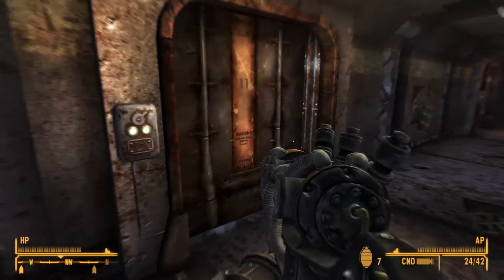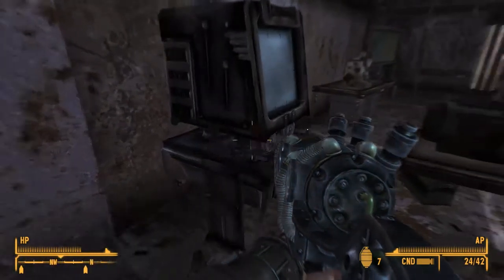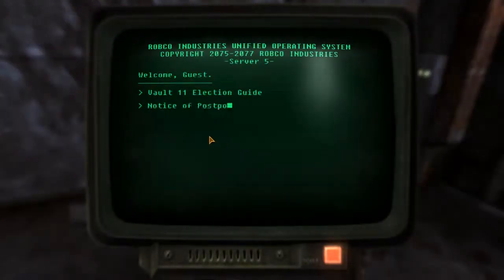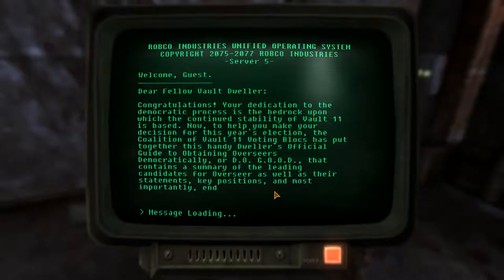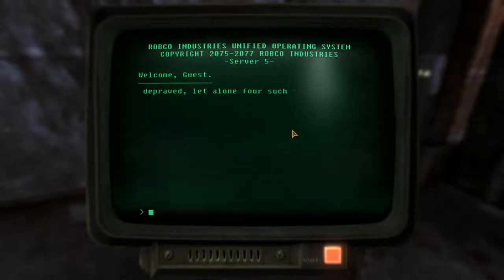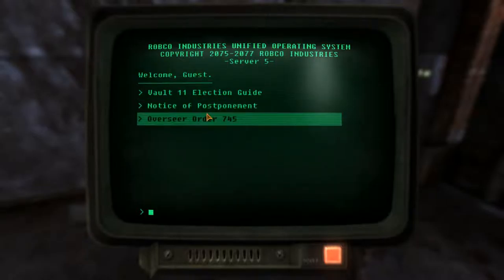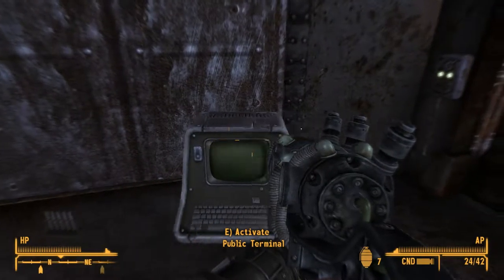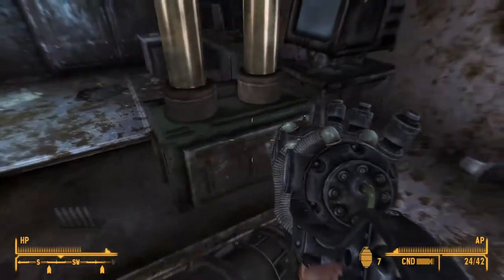Nothing here. Right — a terminal, election guide, the vault dwellers — oh yeah, they're choosing one of the leader things. Oh god, this is way too long. Jesus. Overseer — okay, so there was some kind of dictator-ish overseer running this place, apparently, because hey, they're all dead.